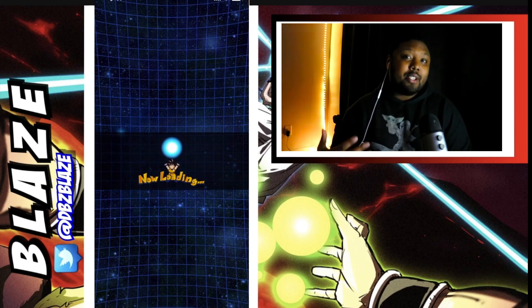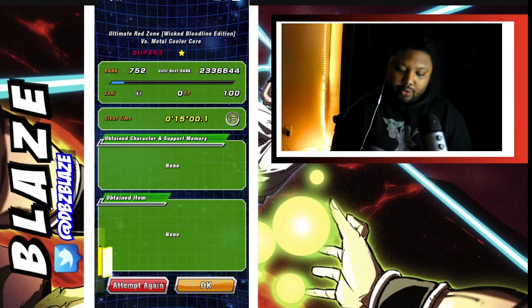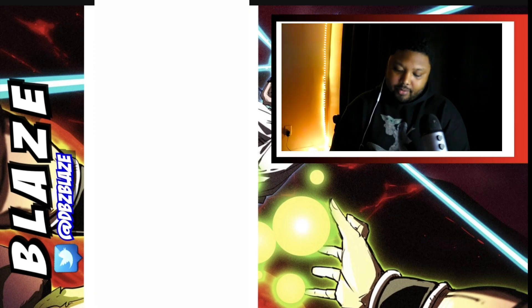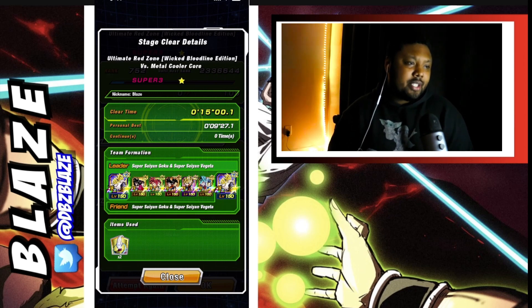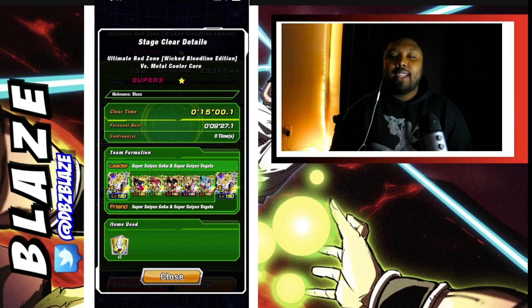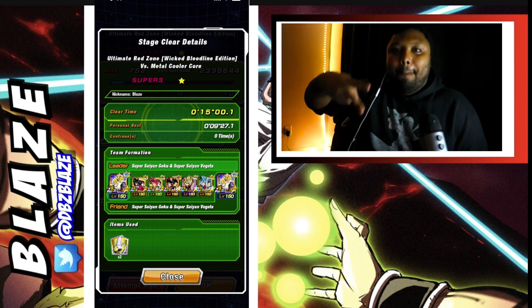Hopefully this is also able to help you guys out. I would say the Metal Cooler one was the much more difficult one, but we actually got it done here. This is the Super Class mission — one type of each character: AGL, STR, INT, PHY, and TEK — that's five. If you guys enjoyed, make sure to hit the like button, sub for more videos, comment down below, and hopefully I'll see you guys on the next one. Peace.